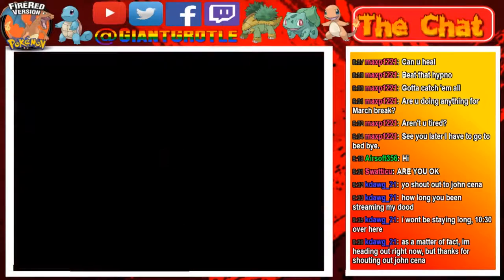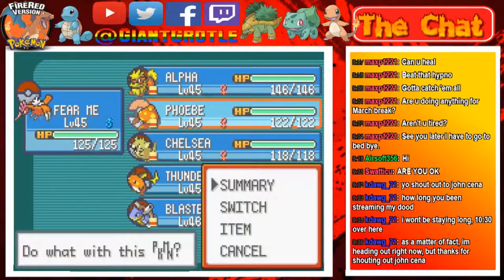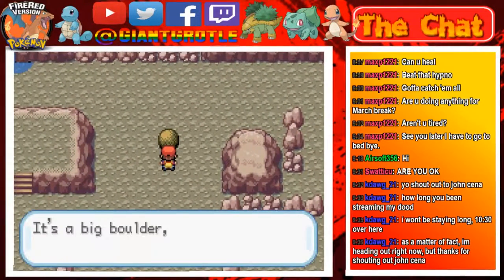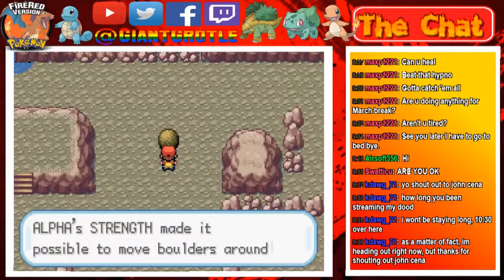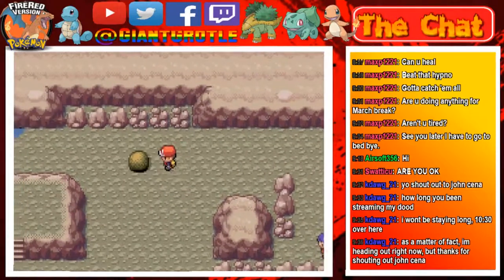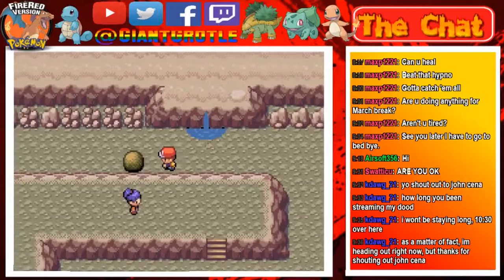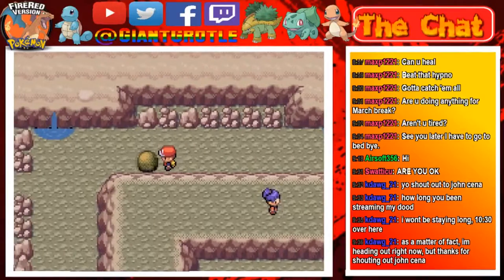Let's put Phoebe up front — actually, let's put Alpha up front. We have to push this boulder again. Let's use strength, Alpha. This will take a bit, but I recommend going into the room first and then moving the boulder, so you don't have to move the boulder first, go back in the room, and move it again. It just saves you time.